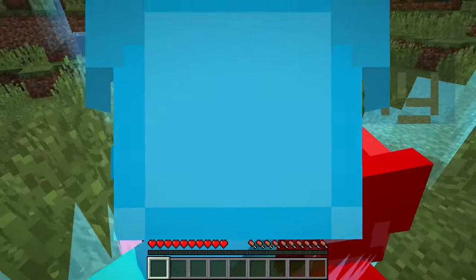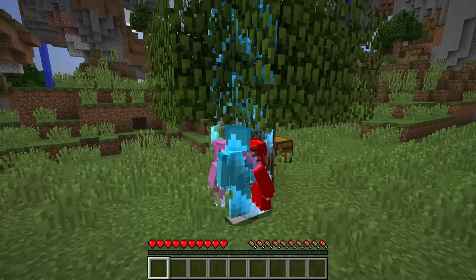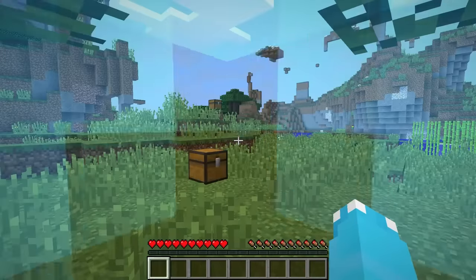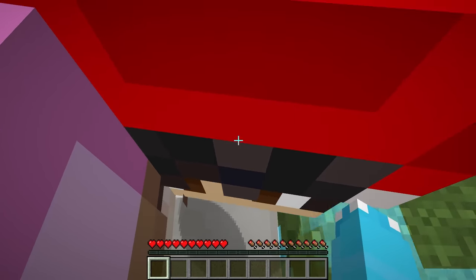Guys, where are we right now? You boys are way too close. I like being close to Lily, but get away from me. Of course you do, Roxy. But guys, what is going on? There's a border around us, I can't move anywhere. I know what this is — to make the board bigger, we have to get achievements.